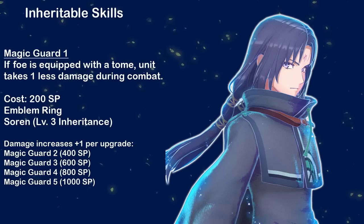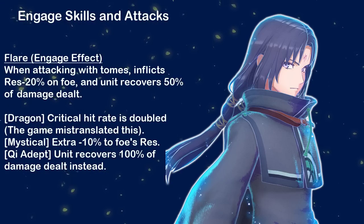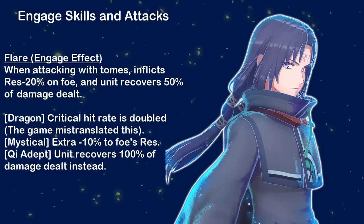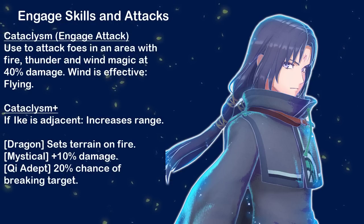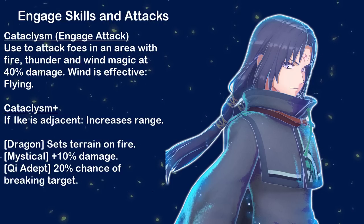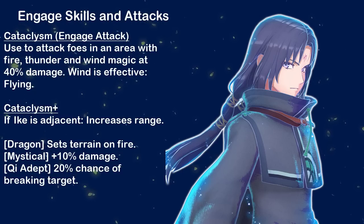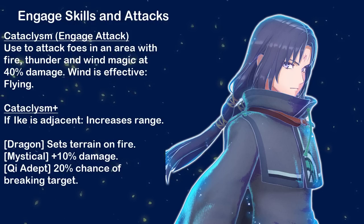For Engage Skills and Attacks: Flare — when attacking with tomes, inflicts res minus 20 on foe and unit recovers 50% of damage dealt, with the following type bonuses. And Cataclysm — used to attack foes in an area with fire, thunder, and wind magic at 40% damage; wind is effective against flying. Cataclysm Plus triggers next to Ike and increases the area of effect to hit in diagonals as well, with the following type bonuses.